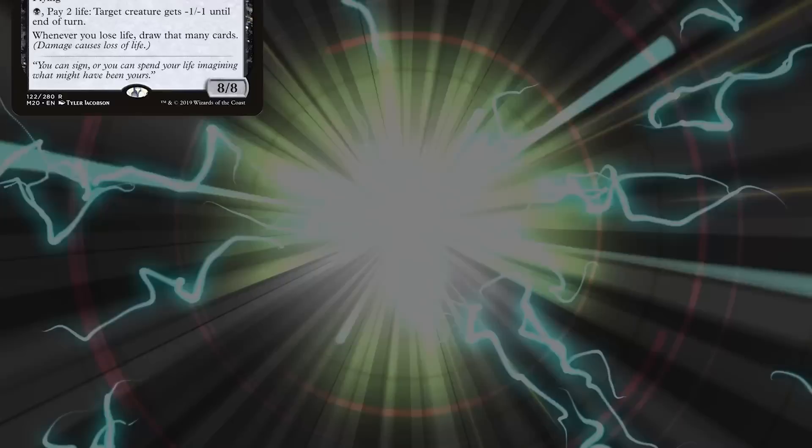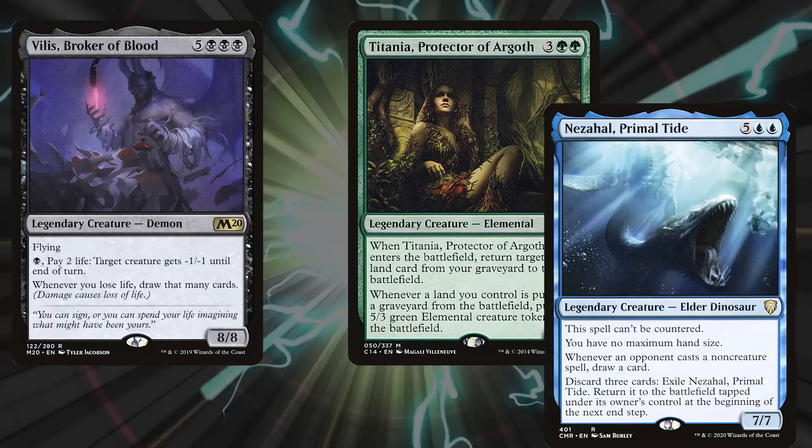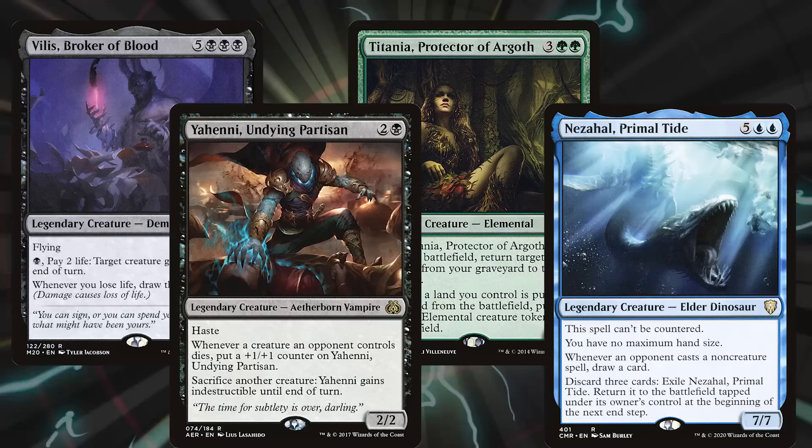We went to the random commander generator, selected good commanders only with no other restrictions, and rolled the proverbial dice. Mike received Villis, Broker of Blood. Marcus received Titania, Protector of Arga. Adam received Nezahal, Primal Tide. And Ryan received Yeheni, Undying Partisan. So we all got to work building our decks as powerful as we could, and now you get to see the result.